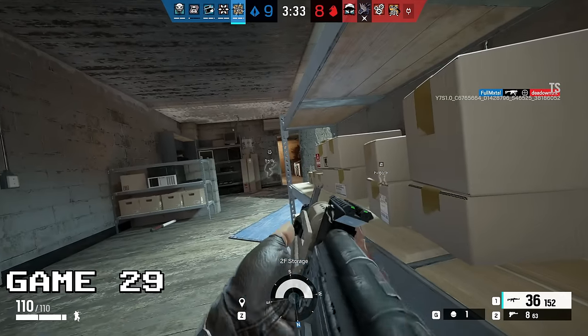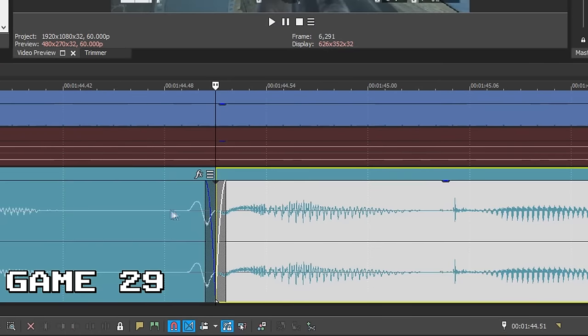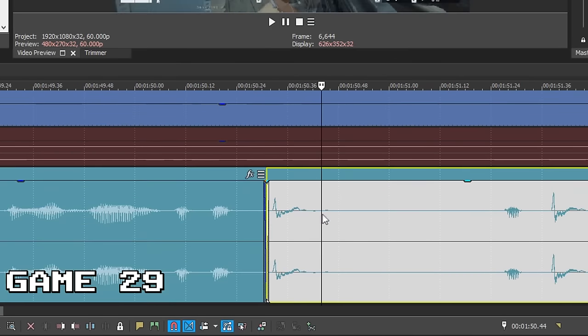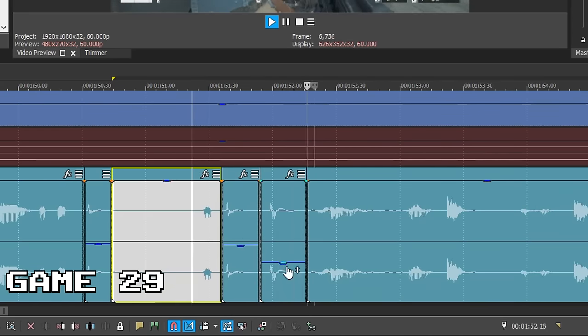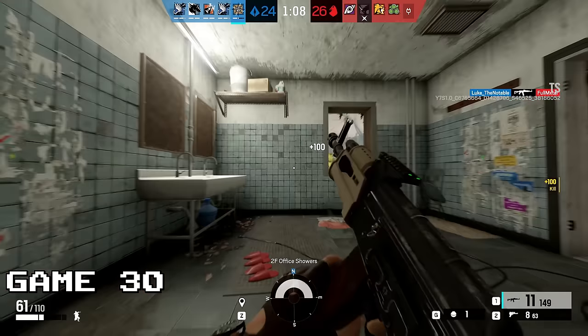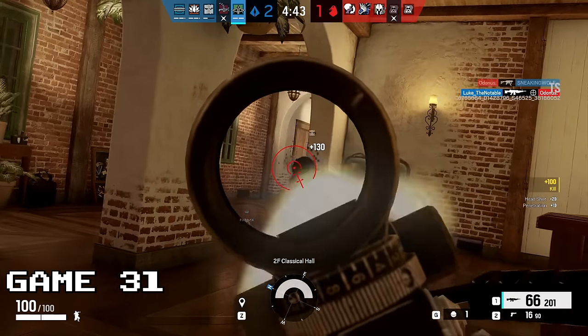I noticed other people were crouching and dodging bullets really fluidly, and I wanted to join them. The next couple games I'm messing with controls — I moved my crouch button and turned off toggle crouch so I'm a little more pokey. That's never good for your KD. Nothing too complicated, but game 30 I'm learning how to walk again. Game 31, I played Capitao — coolest thing I did was a nice double spray.